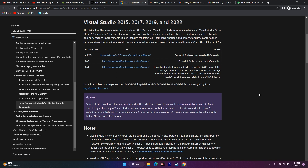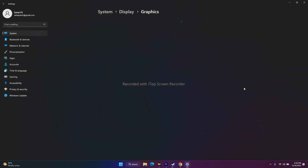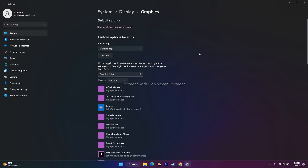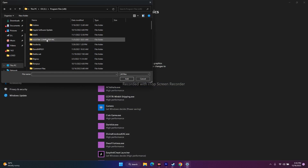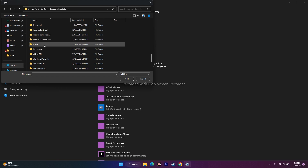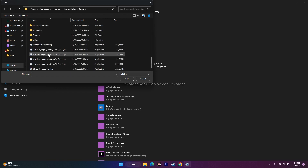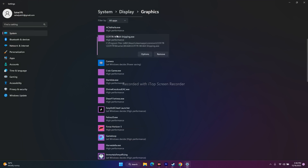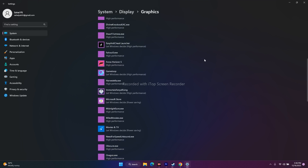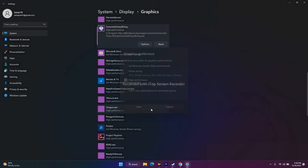The next fix is to run the game on your dedicated graphics card. Go to the search bar and open Graphics Settings. Click Browse, navigate to Local Disk C, Program Files (x86), Steam, SteamApps, Common, and select the Immortals Fenyx Rising .exe. After adding it, select the game in the list, click Options, change the setting from 'Let Windows decide' to High Performance, then save and close. Try launching the game.